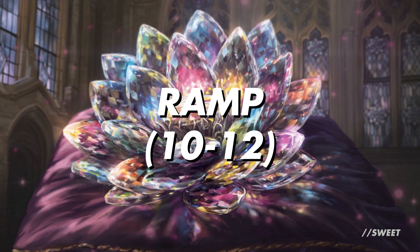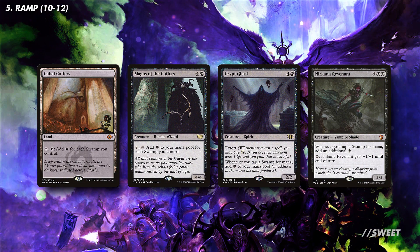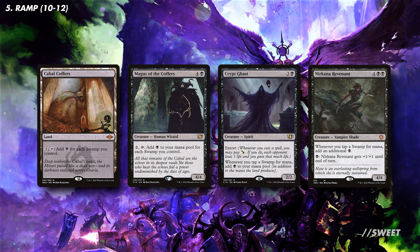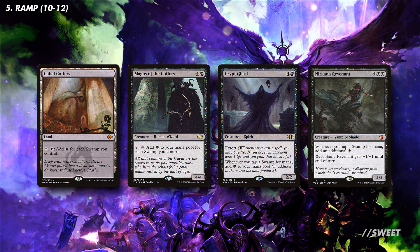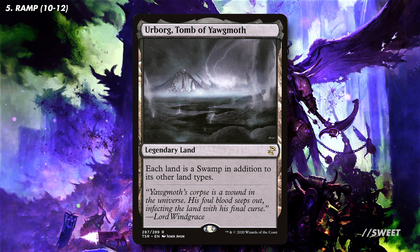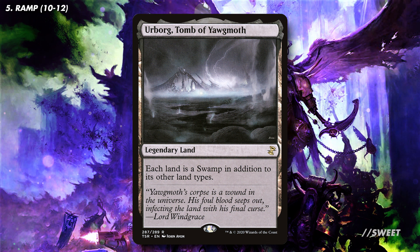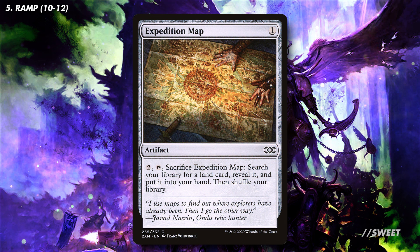The next part of the plan is having all the mana in the world to pump into Mortarion, ideally equal to the amount of life we've lost that turn. First up are some cards that have to be mentioned in a mono black deck: cards that tap for mana equal to the amount of swamps we control, with things like Cabal Coffers and Magus of the Coffers. Then you have cards that double the amount of mana that swamps tap for, with Crypt Ghast and Nirkana Revenant. And what goes really nicely with those is Urborg, Tomb of Yawgmoth — turning every land into a swamp is great, and if you're running either Cabal Coffers or Urborg it's also worth running an Expedition Map to find them.